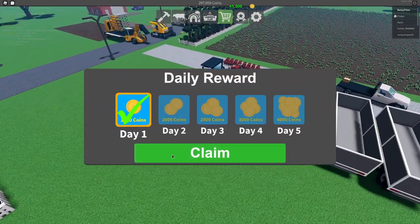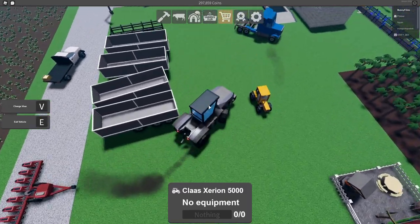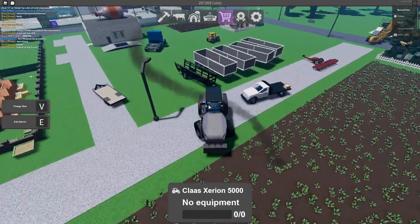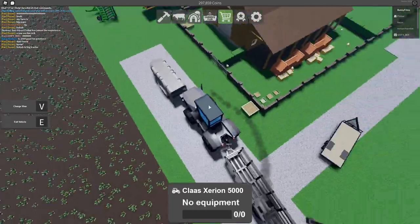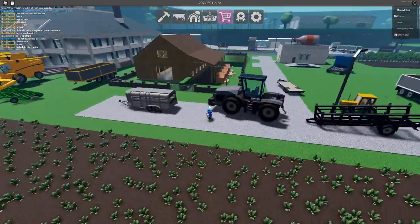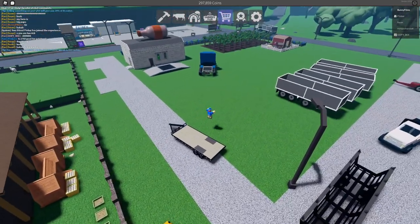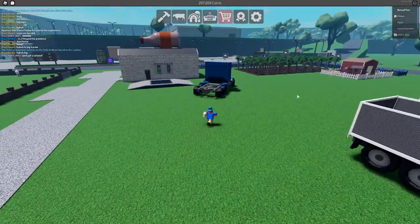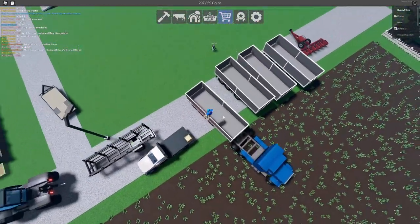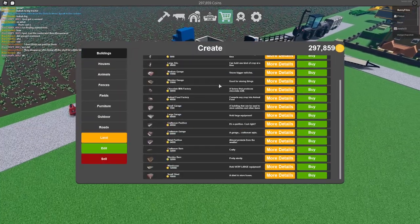First we have to clear some equipment out of the way to make room for this new garage. We need to get this log trailer out — there we go, park it here. We do have a dog somewhere on the farm; I don't know where it is, but it's alive. Also, we need a new milk factory — I didn't realize that until just now. With all the equipment cleared, we can get this new garage down.